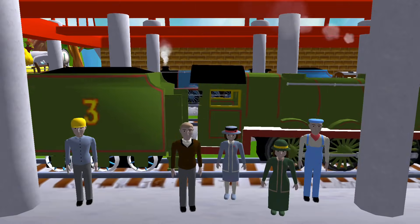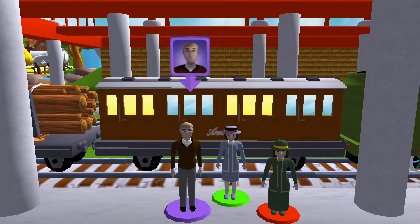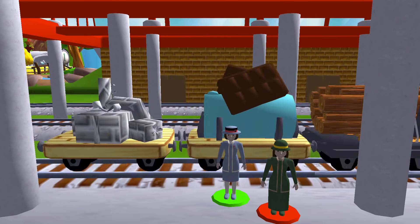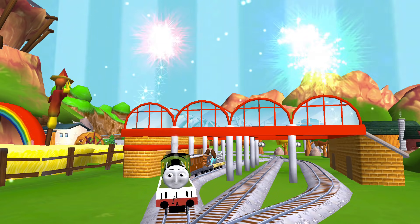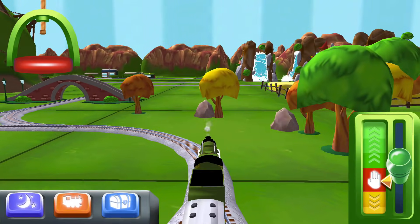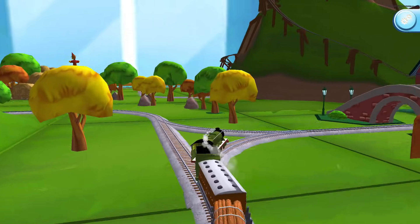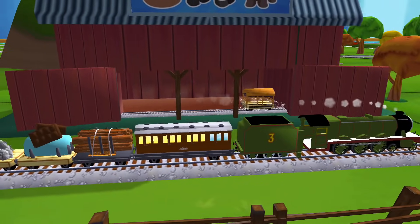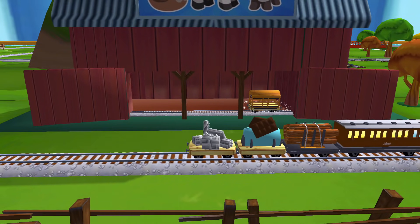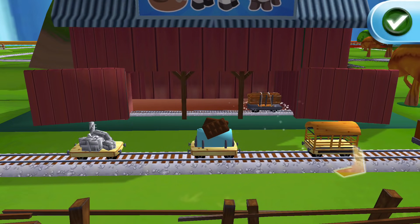Help the passengers get into the carriage. Drag each of them to the square. Good job! Rattle my rods. Your engine was really happy to help. That's perfect.